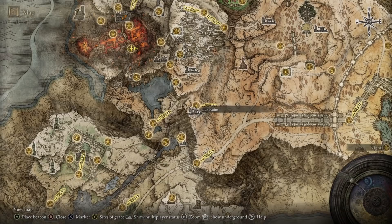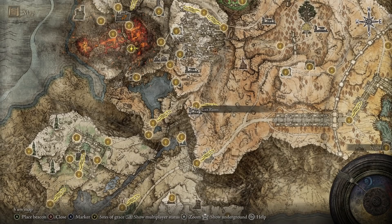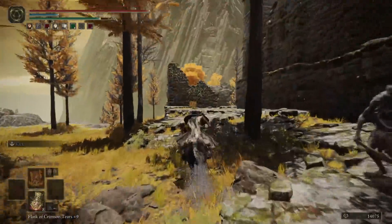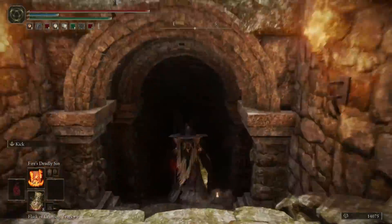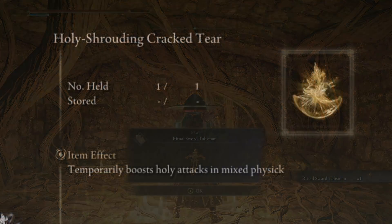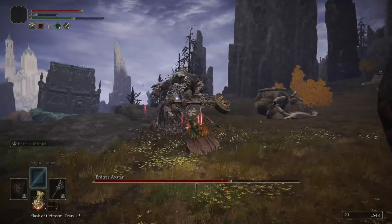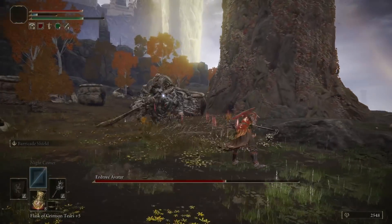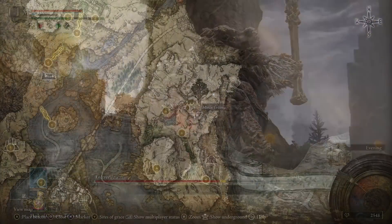To get the Ritual Sword Talisman for yourself, head to the Lux Ruins over in the Altus Plateau, right near the Erdtree Gazing Hill Site of Grace. Find the staircase in the back left of the ruins, which descends to a boss — defeat the boss and gain the Talisman. And then we also have the Wondrous Flask Upgrade Holy Shrouding Cracked Tear, which ups your holy damage dealt by around 20% for a short period of time. Of course, these bubbles are holy. To get it, you'll need to murder the Erdtree Avatar guarding the Minor Erdtree in the east of Liurnia up in the cliffs.